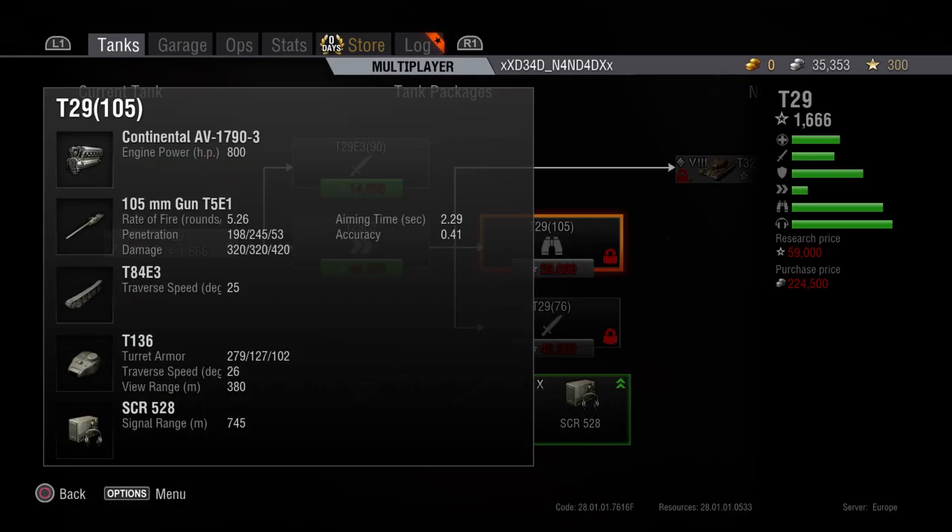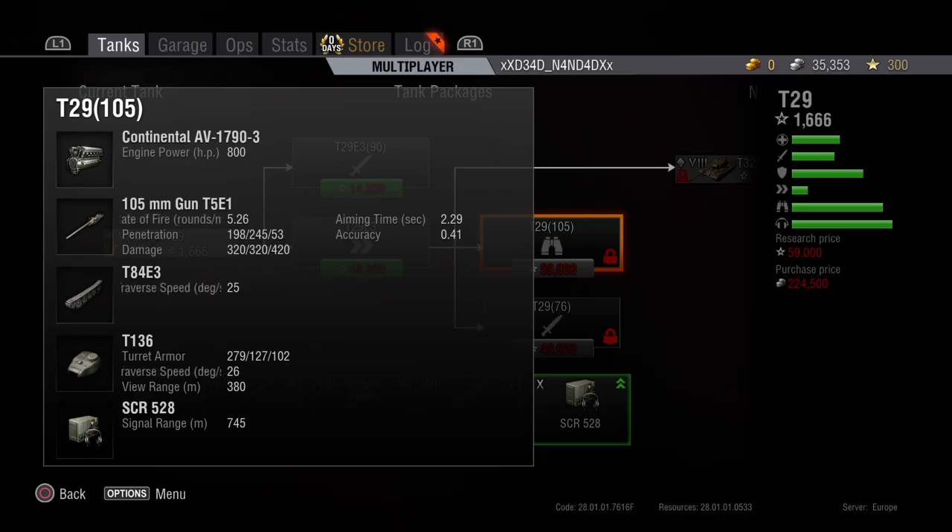But when you get the upgraded pack — the 105 — you decrease in rounds, but the penetration goes up to 245, and the max damage you could do is 420. Traverse speed then goes to 25 degrees a second. The turret armor increases and the traverse speed on the turret stays about the same.